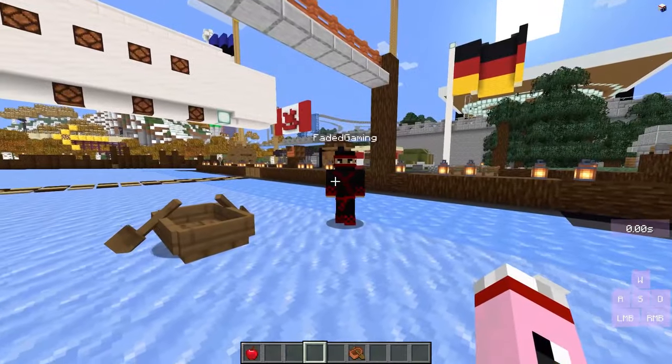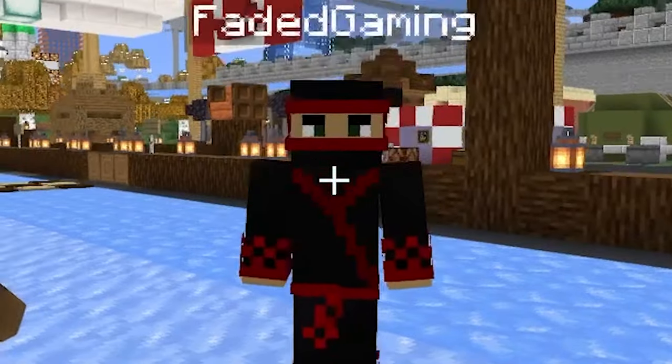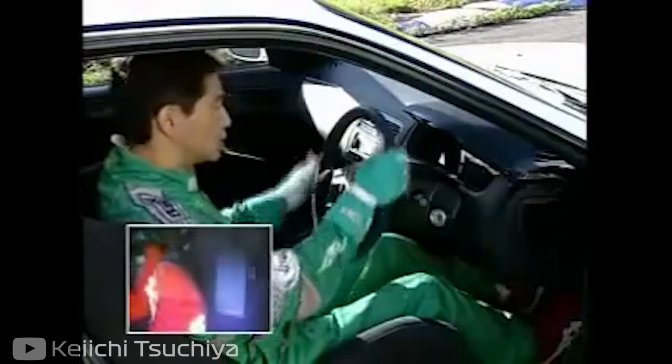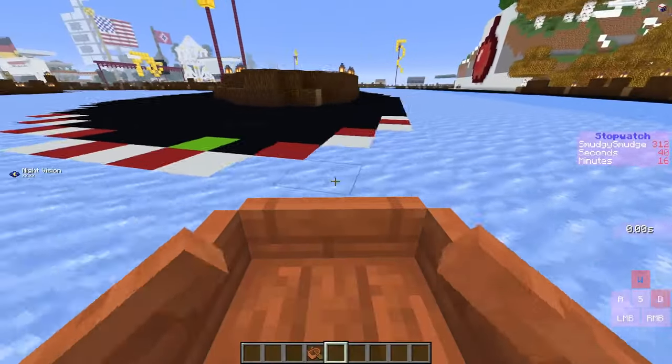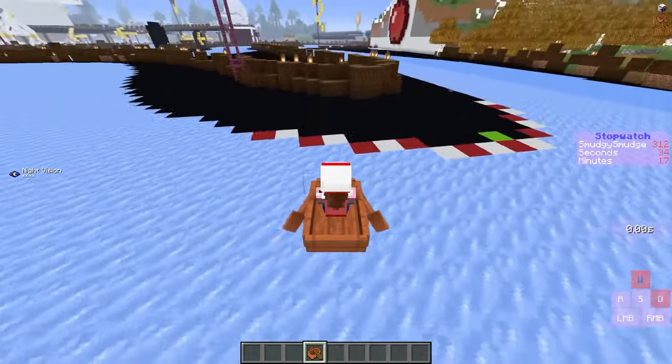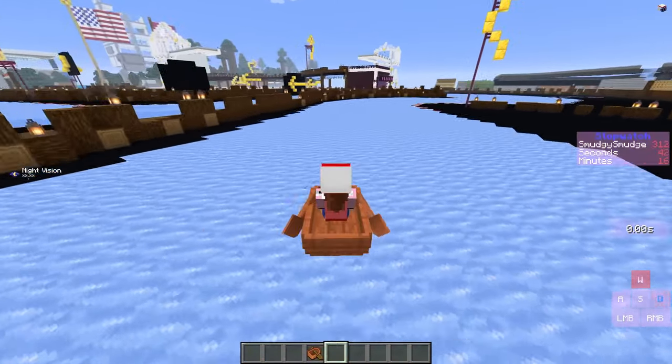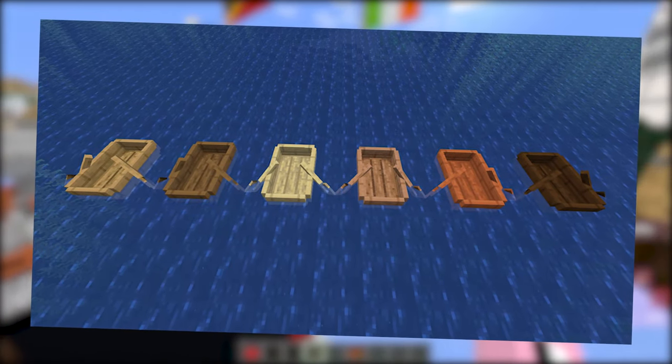I'm Adam, and I'm joined by my buddy Faded Gaming, a boat racing noob. The map we're playing on is the Appleseed Test Track, which you can get at the link down below. Just as when you get into a fresh car, you gotta adjust the seat to make yourself comfortable. So if you prefer first or third person, take your pick. I think you're a bit of a maniac if you like first person, but I'll try not to judge. Get your favorite boat color and let's get right into this.